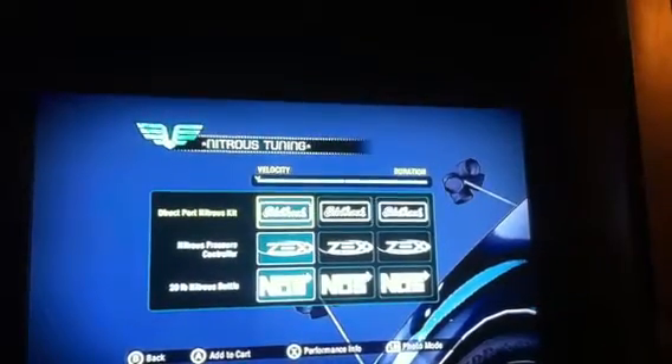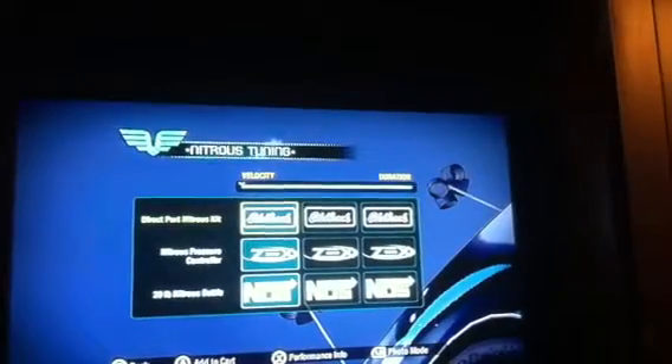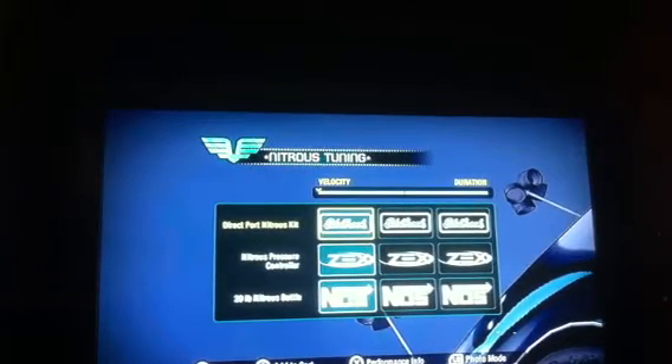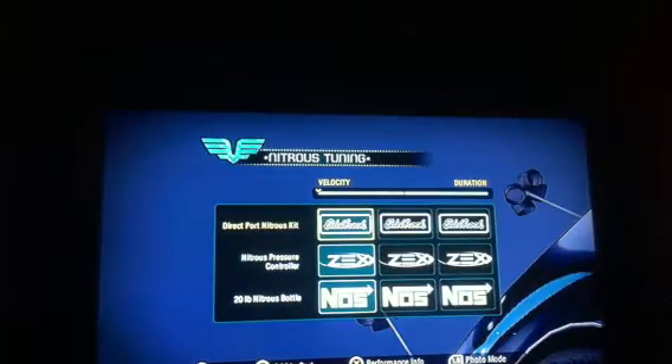For suspension, you want to oversteer, just because that's the best for drifting. For nitrous, velocity — you can do duration but it doesn't really matter much between the two, because velocity and duration last pretty much the same. To me, I just feel like velocity makes me go a little faster — might just be in my head.